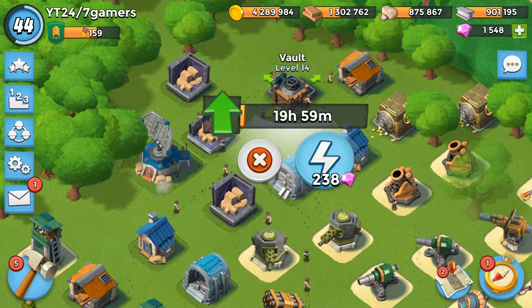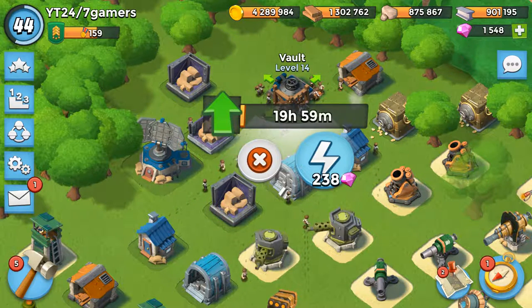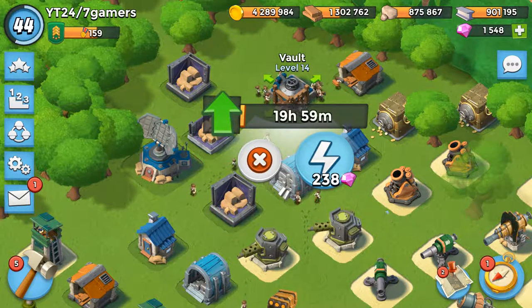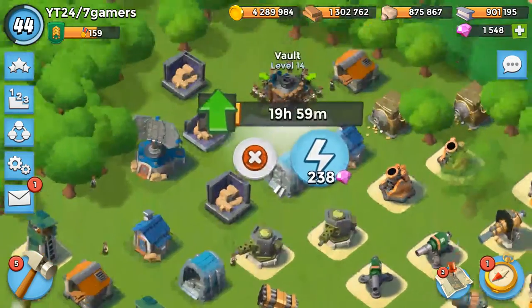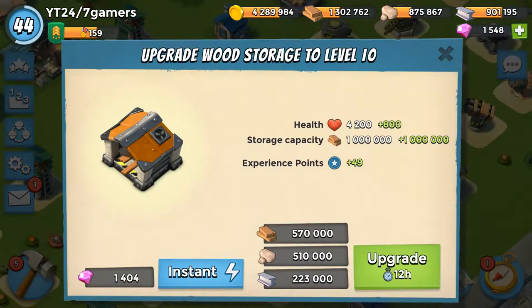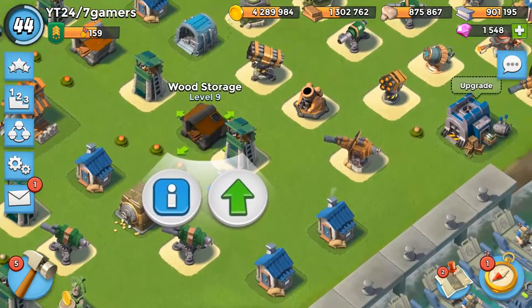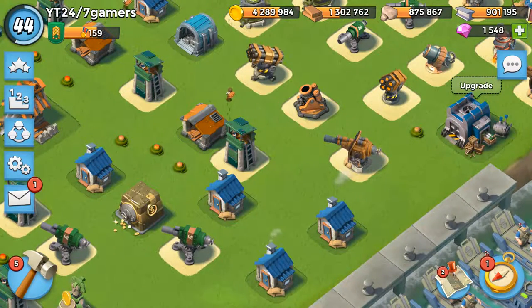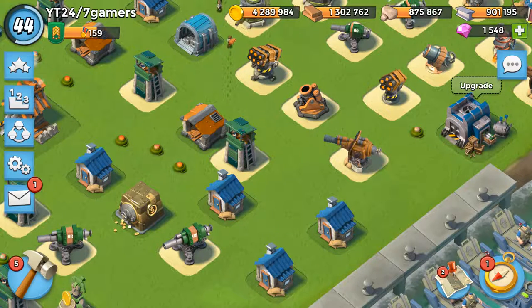Anyway, that is it - just showing a quick vault upgrade here on Boom Beach going to level 15. Pretty nice, actually - finally getting this done. Something I don't do a lot is upgrade my vaults. I do everything else, like even my wood storages - I need to do those too, I gotta admit. Anyway guys, if you like the video hit the like button, and I will see you on the next one!